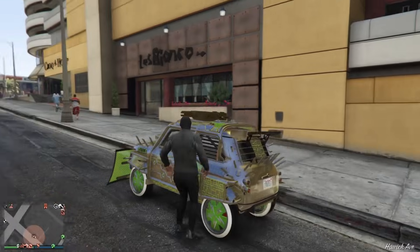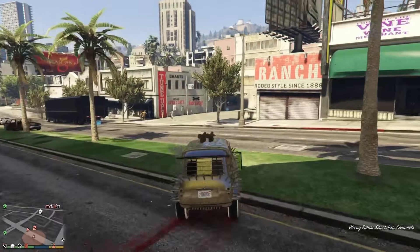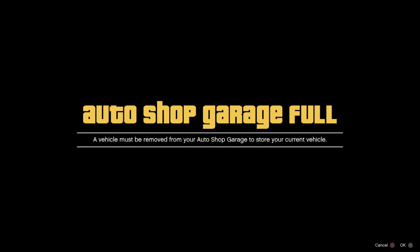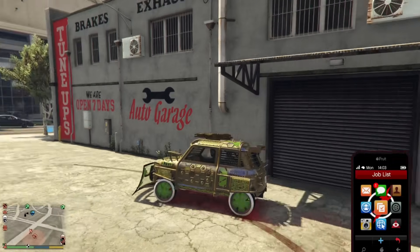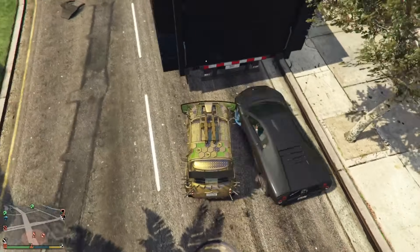Once the vehicle you want to duplicate spawns, get inside it and drive it over to your auto shop. Go to the blue circle — it's gonna say your auto shop garage is full. Wait five to seven seconds on this screen, and as soon as you exit out of the screen pull up your phone so you don't go back inside that alert screen. The blue circle will pop up again — put away your phone and go up to your MOC and go to the blue circle.